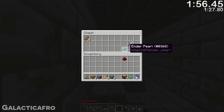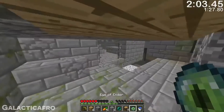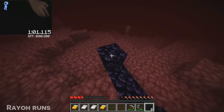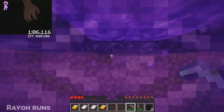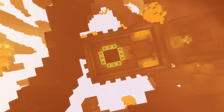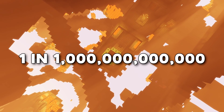For the pre-1.9 set seed any% glitchless category, the seed used has an 11-eye portal, allowing the current world record holder Galactic Afro to enter the end in just 2 minutes and 5 seconds. For the newest versions of the game, the world record is just under 2 minutes, with speedrunner Rayo Runs entering the end at 1 minute and 8 seconds approximately, using a glitched end portal frame seed. But this is where the main issue with Minecraft seeds that have most eyes filled in becomes evident — seeds which have portal frames that are mostly filled in are exceedingly rare, and for a 12-eye seed, their rarity is 1 in 1 trillion.